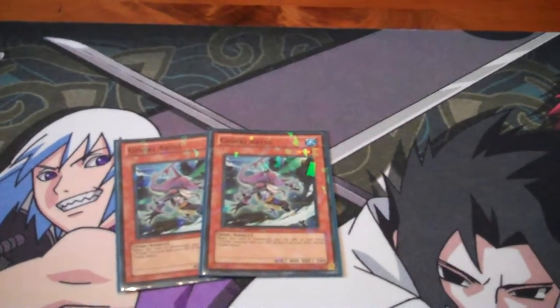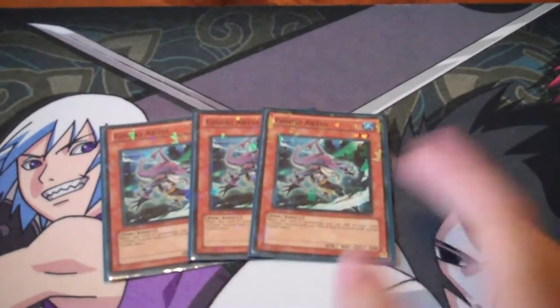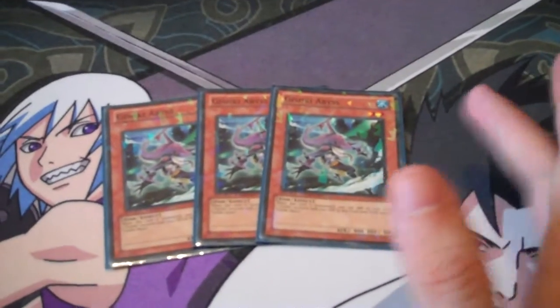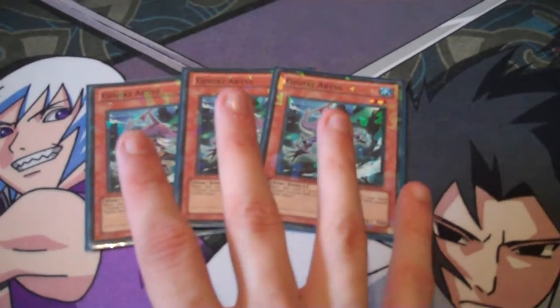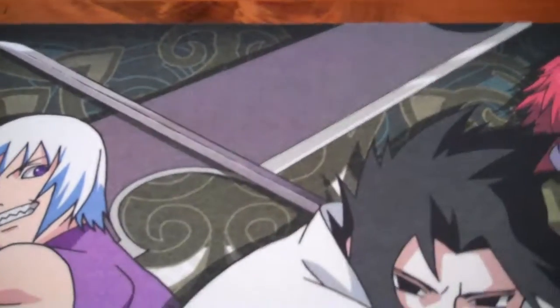Next up, Gishki Abyss — just a level 2 Gishki Stratos. When it's summoned, you can add one Gishki monster with 1000 or less defense from your deck to your hand, except itself. This thing can search either of your two Ritual guys; it can search Gushrakens. It's just Stratos in the deck — more consistency. Run 3 of. It can also be brought back with Gishki Beast.